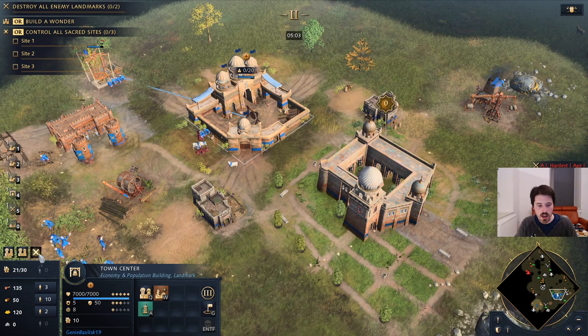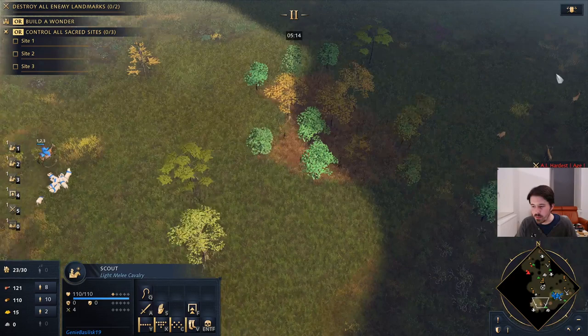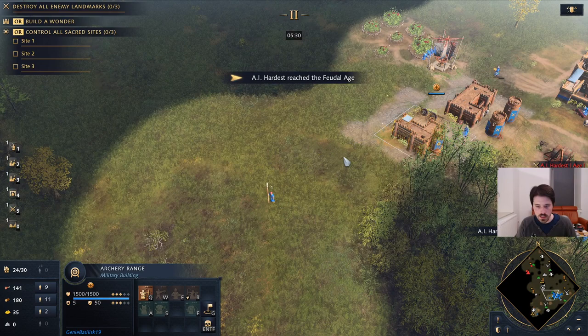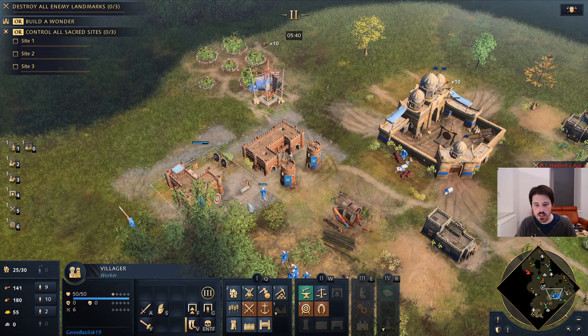As soon as we can, we're going to get this fresh food upgrade. Also start exploring some stuff with our spearmen. We're actually faster to the second age than the AIs are. Let's put some more onto wood — we want to be a little bit more wood heavy at the start because we need to make all these buildings.